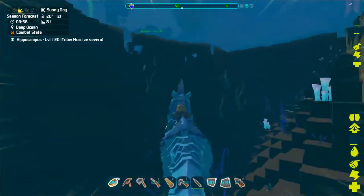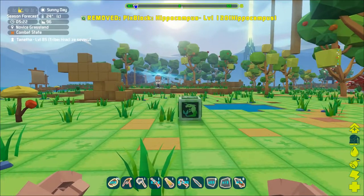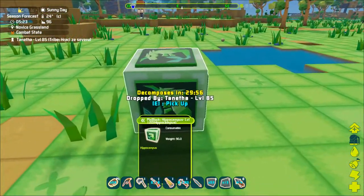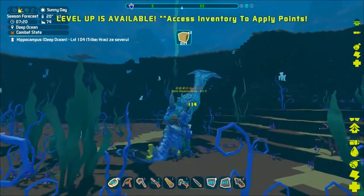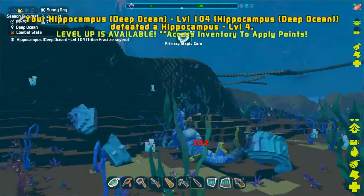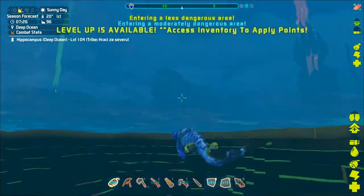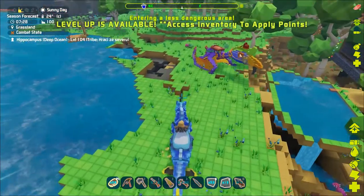Both variants can be turned into a pixblock; however, the normal one can only be released in water. They are quite good fighting creatures, especially the deep ocean variant which is able to move on both land and water, making it easier for instance for traveling.